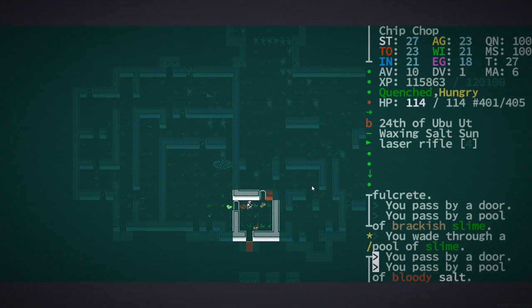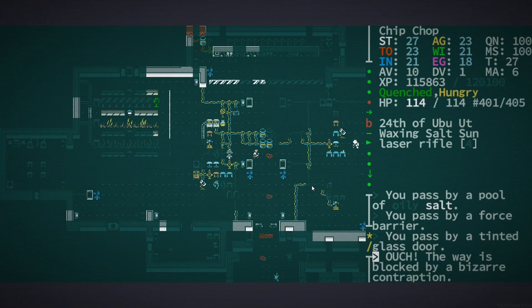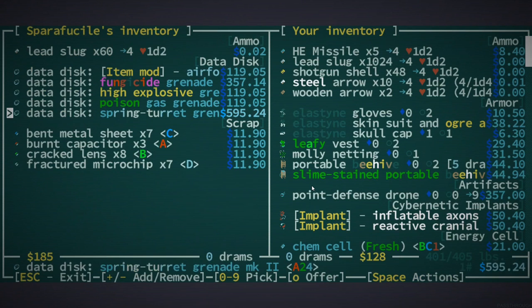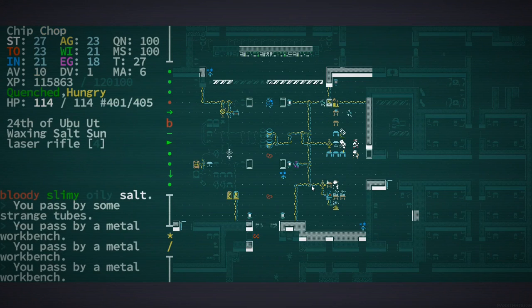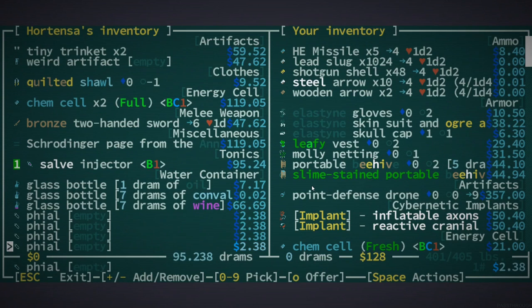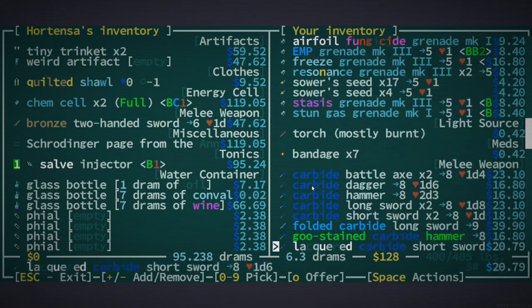Yeah these guys do have quite a lot of good stuff, but did we end up finding someone who sells cybernetic parts? I can't really remember. I just kind of want to see what they have to trade and see if it's changed at all. We could get electrified jacked, terrifying visage - I don't think those are anything I want but I'm pretty sure those are new. I'll take your salve injector. Oh, is convalescence something that heals you? We'll sell them this stuff and maybe some of the weapons we've been carrying around.